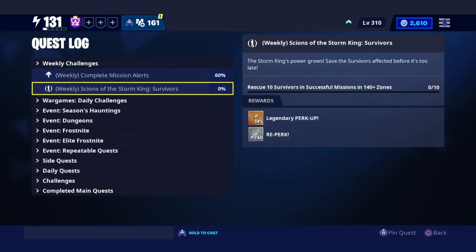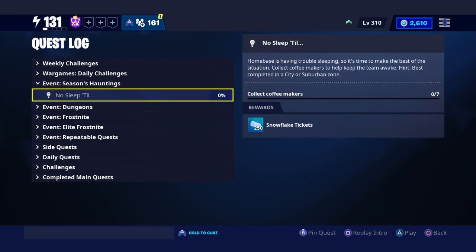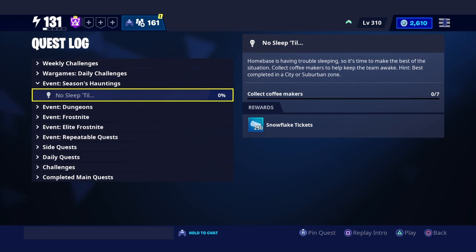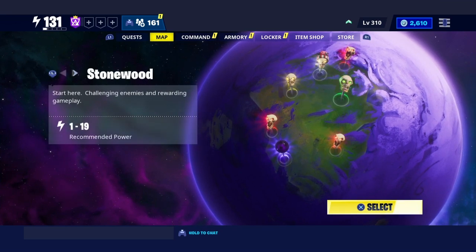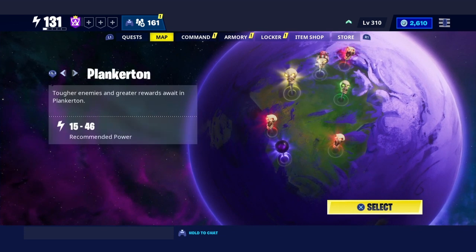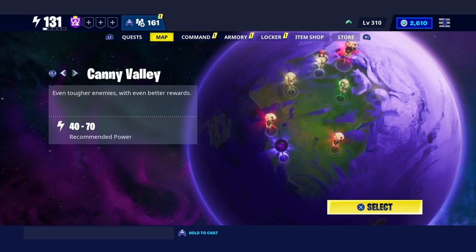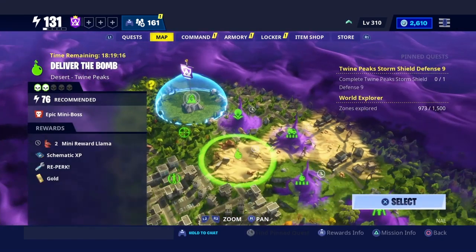Let's hop right into this video. This quest is called 'No Sleep Till' and it says collect coffee makers. The hint says it's best completed in city or suburban zones — you can come to Stonewood, Plankerton, Canny, or even Twine Peaks.